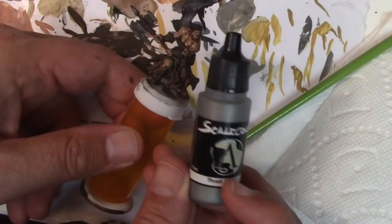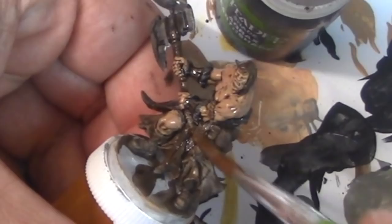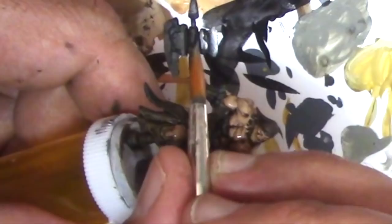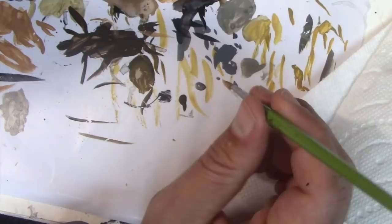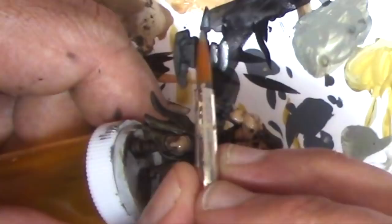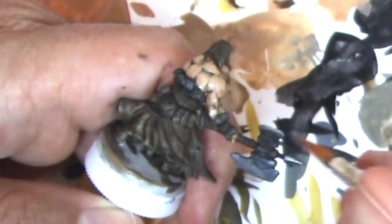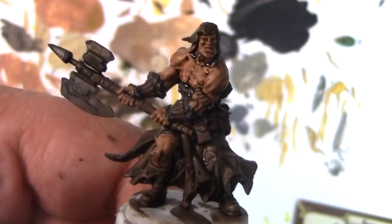I'm using Scale Colors Thrash Metal for the axe blade — they have a great line of metal paints, I think they're the best metal paints I've ever seen. There are three variations of silver, and Thrash Metal is the medium one. I'm just covering all the exposed parts with Thrash Metal, and then after this I'll probably wash it again with Nuln Oil and highlight it yet again. And that's the first two stages — the base coat and the washes — and it already looks pretty good. Liquid talent indeed.